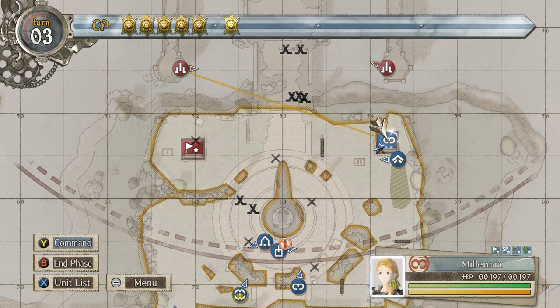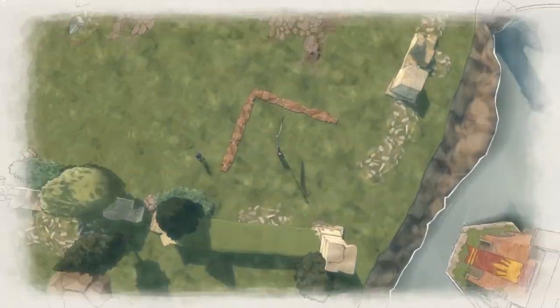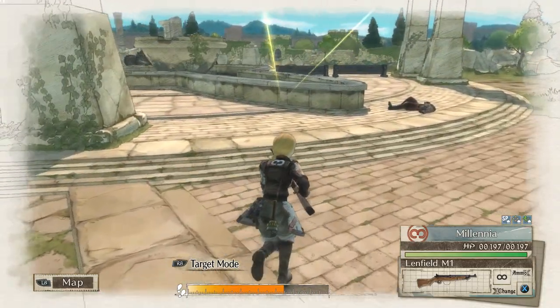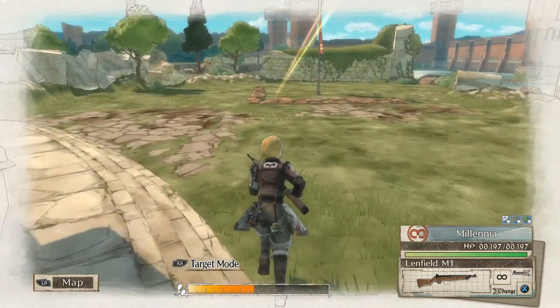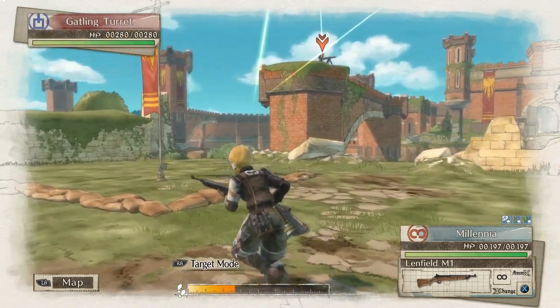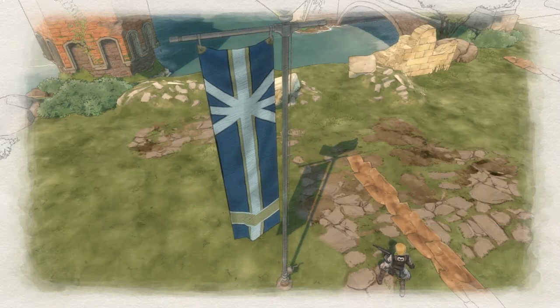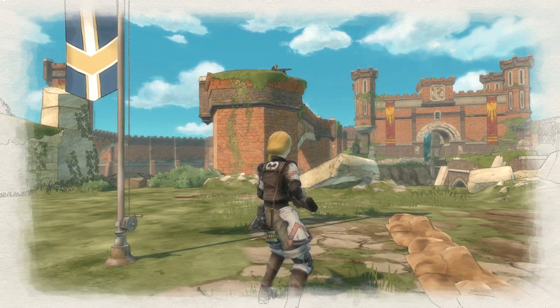Let's move. Millennia — she's got some boost going on. I think you get something if you touch them... nope, nevermind. Enemy camp captured!